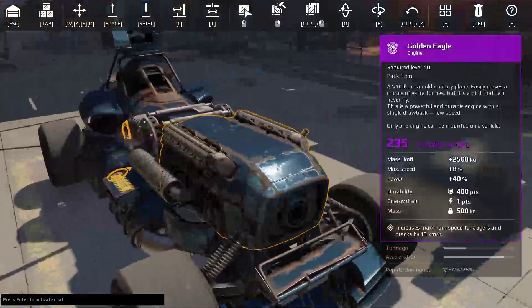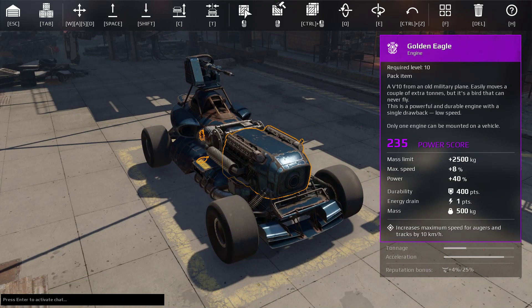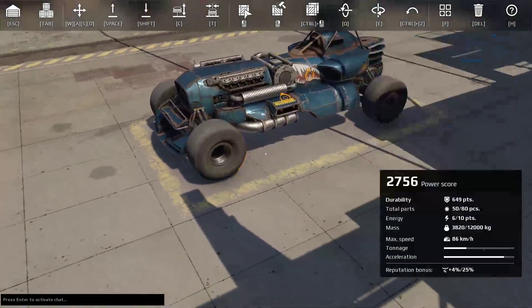Everyone who had bought the pack in closed beta received the Golden Eagle when the open beta started. So there was a huge amount of players that had this pack, and because of that there was a huge amount of Golden Eagle engines. With that, the price pretty much plummeted.